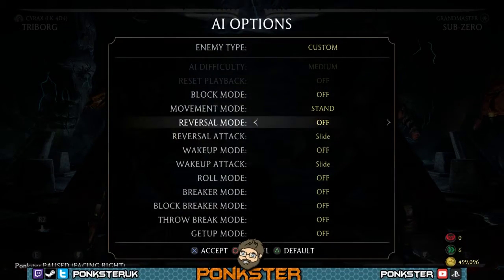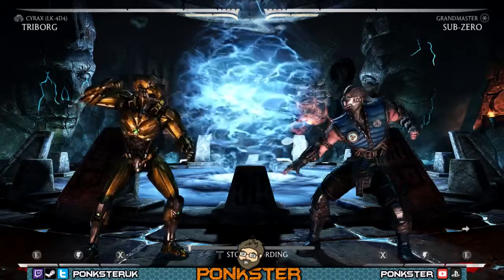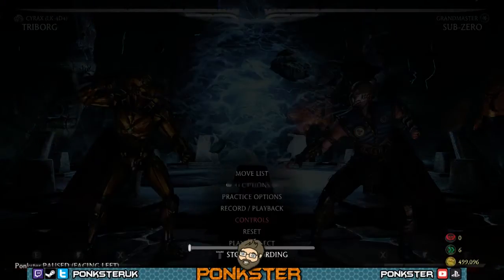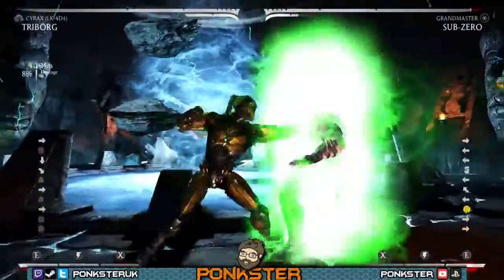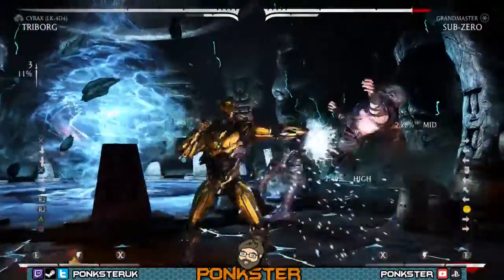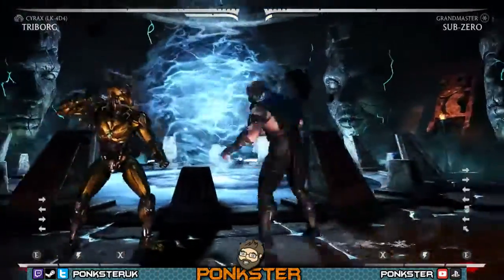The other thing I wanted to touch on, because this is something people ask quite a lot, is anti-air with Cyrex. So I just wanted to show sort of an anti-air scenario - he's done a jumping on me there, and as you can see his jumping is crazy. But this is the kind of anti-air and conversion that you want from it. Then we've got the tech roll covered there - if your tech roll doesn't block, that's fine. Standing 1 is your best anti-air and it's going to have to be your best friend. You're going to have to practice. The further away you are, the better.